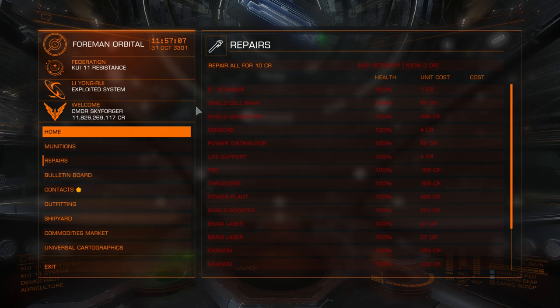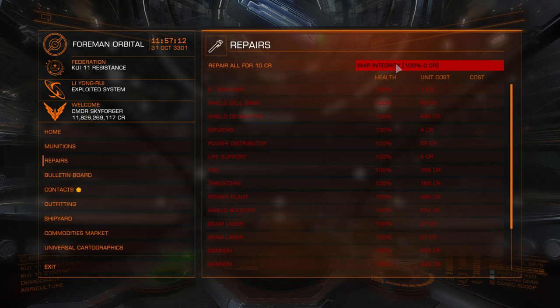Let's go to repairs. My ship is repaired — integrity is 100%. What is ship integrity? It's wear and tear. Wear and tear represents your ship suffering from damage, as well as from different flight modes like supercruise, frameshift drive, hyperspace, fuel scooping, and overheating — it all adds to wear and tear. Wear and tear only affects the ship you are currently flying, not your stored ships. If your wear and tear is at 100% — the worst it can be — your maximum hull health would be reduced by 30%. You can repair individual modules one by one or repair all.